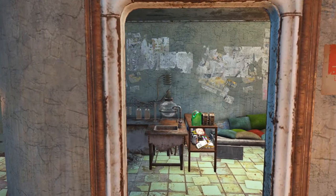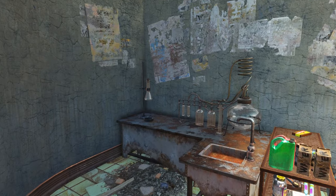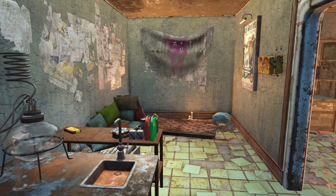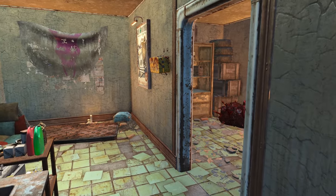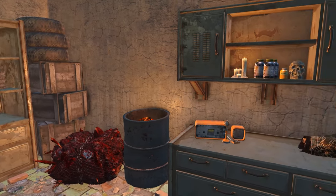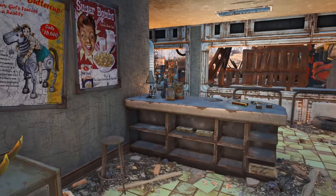You can see the chem station as well as some components for building chems. There's a little lounge area so you can test them out, and somewhere to sleep if you've had too much. Coming out here, of course there's a meat bag as well as some chems and a skull. And someone is very proud of the deathclaw they killed.